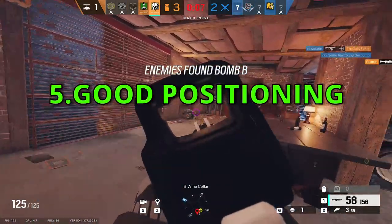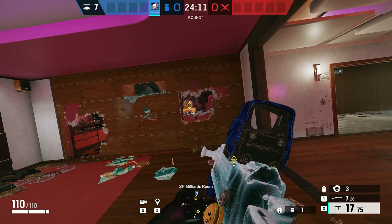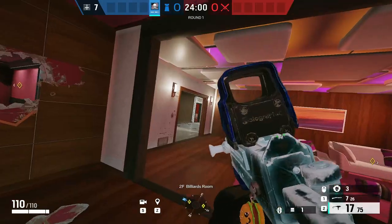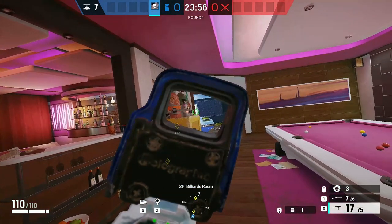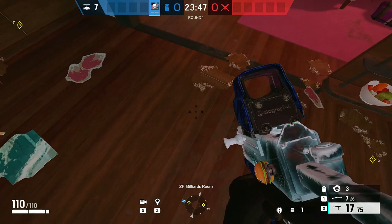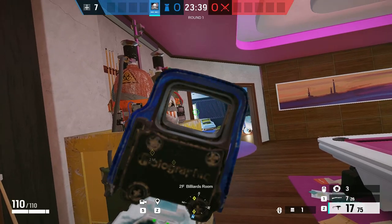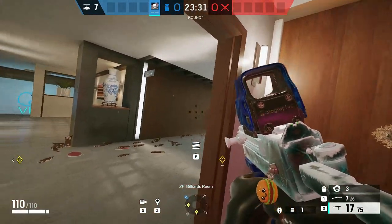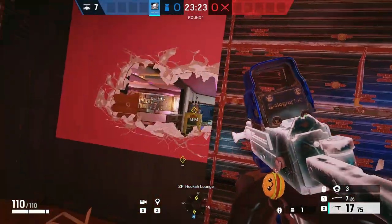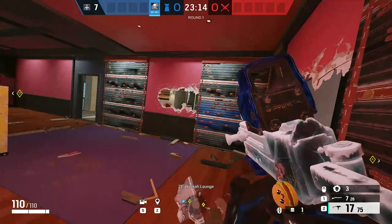One of the most important parts of anchoring is good positioning and knowing different angles. For example, imagine you're defending hookah and billiards. You hear gunshots near aqua and want to hold a pixel angle on aqua door — but don't get distracted and forget about the VIP angle. This happened to me before: I'm holding the pixel angle into aqua door, someone is outside on the balcony, and then I get shot in the back from VIP. My positioning wasn't good. Instead, come closer to the bomb, hold this angle, and if someone quick-peeks you, fall back, quick-pick them, check hookah, and hold aqua. That way you still have your three smokes. As an anchor or support player, you just don't want to die on site to simple angles or simple mistakes.